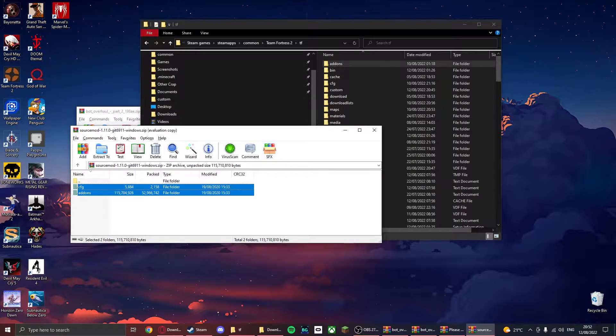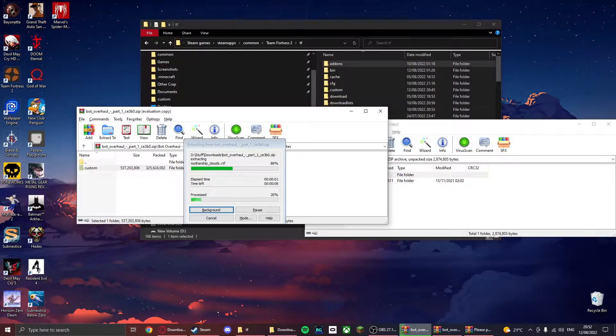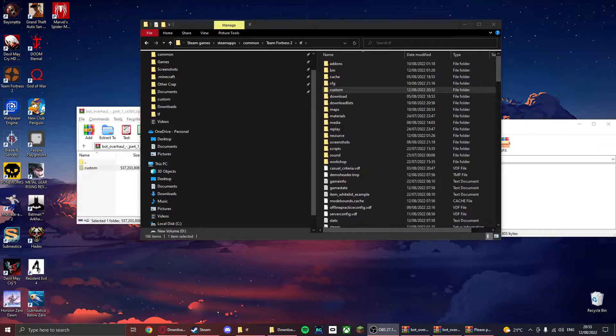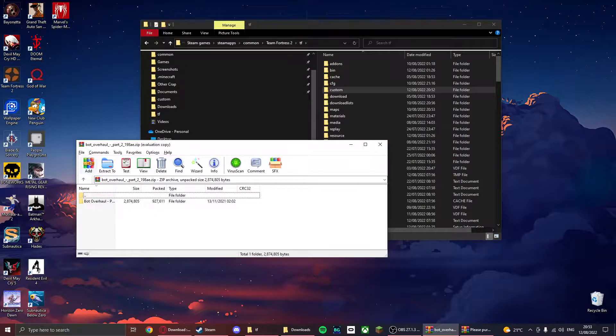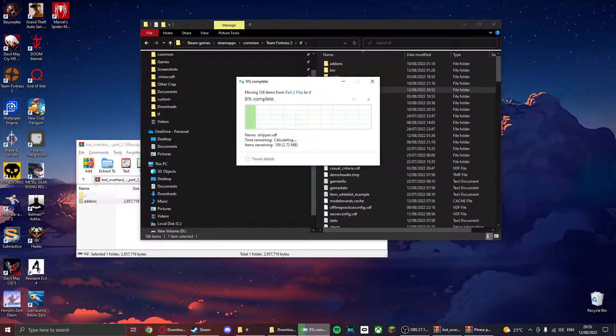Once that's done, you can close these and then go to Bot Overhaul Part 1. You just want to drag them into your custom folder. This downloads everything that's required — the scripting, the nav mesh for all the maps — and basically it makes it like it's casual. Once that is done, you can close that and go to the final file, Part 2. Part 2 files will again overhaul add-ons. You want to click Replace.